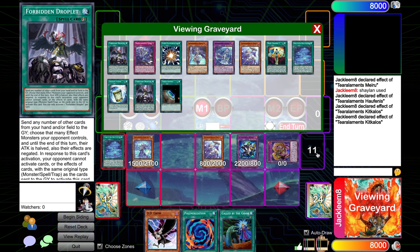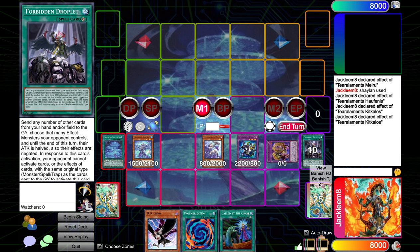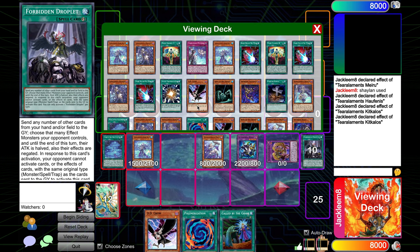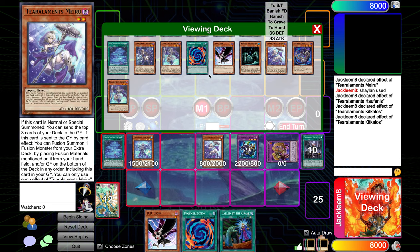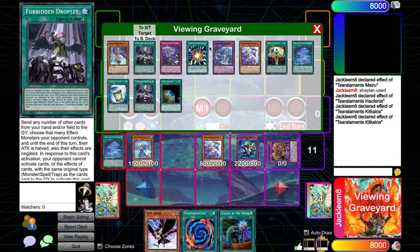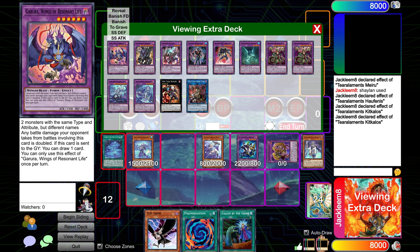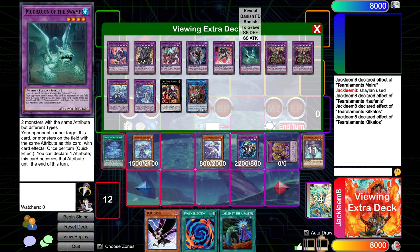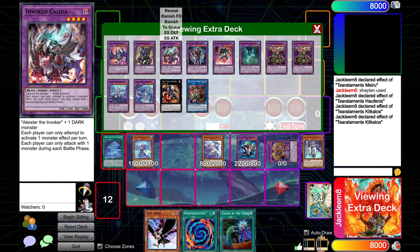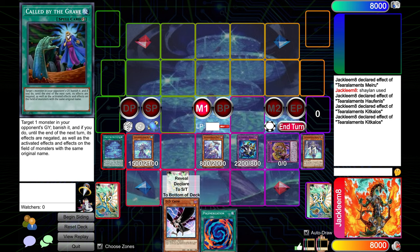Actually, we can't do that because then Beast isn't in the graveyard. Myru and Shailin are both Dark Aquas so we can't do it that way either. We're going to stick with what we've done. We could use Poly here — it's annoying because we could Poly with DD Crow to make Mud Dragon and overlay for Redoer to ensure we have stuff on our opponent's turn, but I don't think that does anything either. I think we're just keeping the Poly for next turn. So we've got Winda, an Omni-negate, follow-up Polymerization, and DD Crow. It's pretty strong. I bungled that a bit, but this deck is very difficult as you can see.